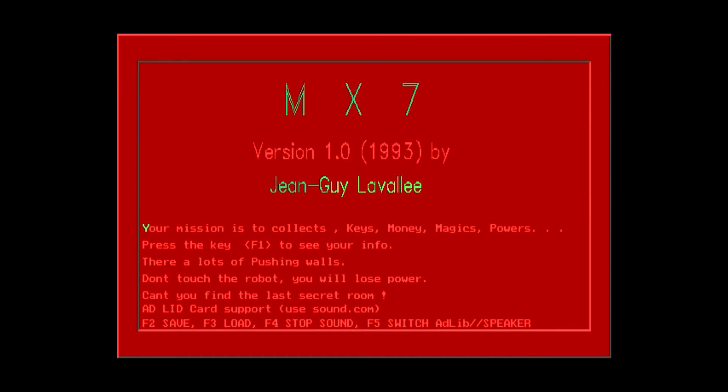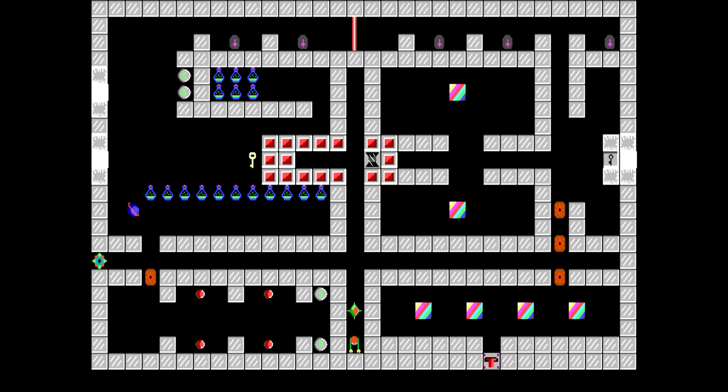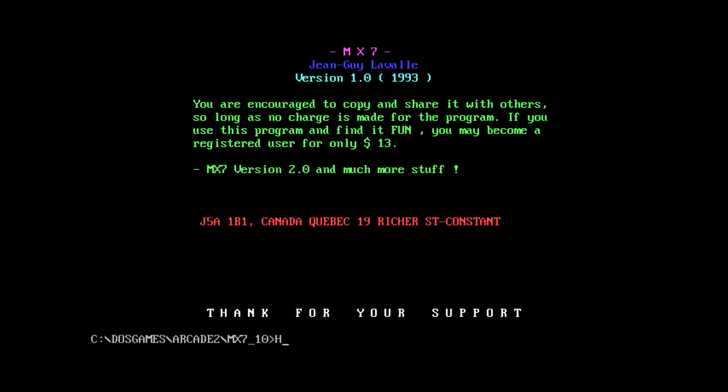I'm not entirely certain what I'm supposed to be doing here — there's not a help file to go on. Apparently it costs magic to go through those brown doors. You take a lot of damage from that thing if you're just staying in the same spot. We got our magics, hit a thing, and died and went out of the game.